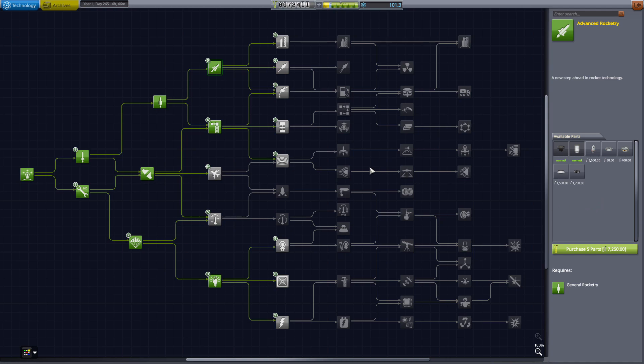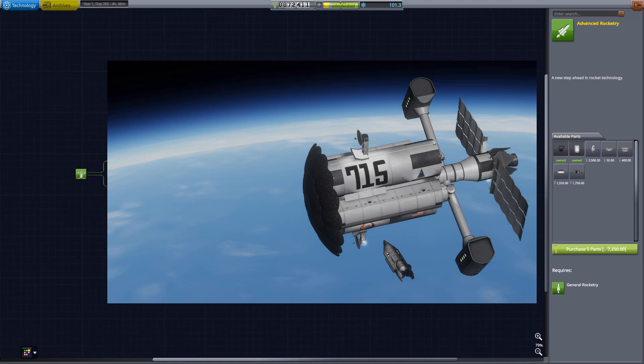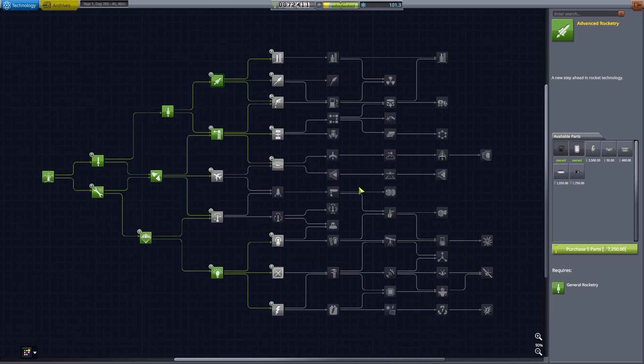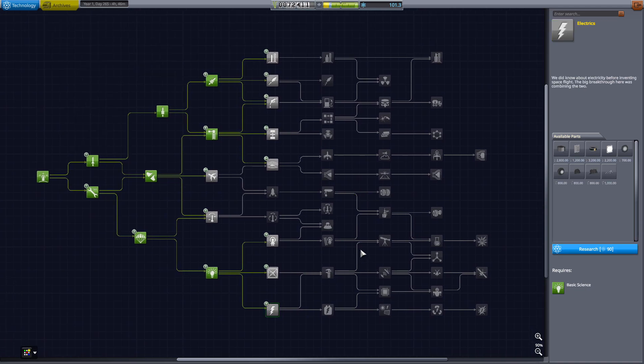I'm not going to strap a Kerbal to the side of a rocket using duct tape for maximum efficiency and send them off years into space. Larger spacecraft only comes when you upgrade the facilities, and in order to upgrade the facilities, the runways and everything else, you're going to need money. Right now, electronics only pretty much gives you the ability to make a satellite.